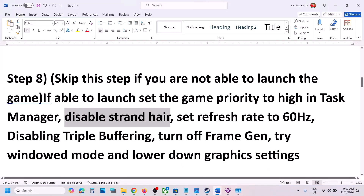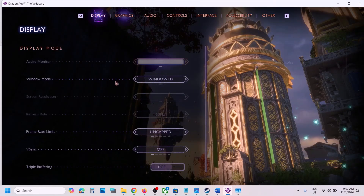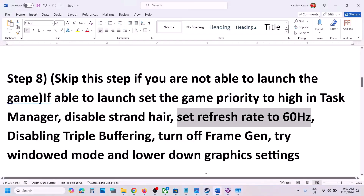The next step is to set the refresh rate to 60 Hz. Go to the Display settings in the game and find the Refresh Rate option, set it to 60 Hz, and check. This has also worked for many players.